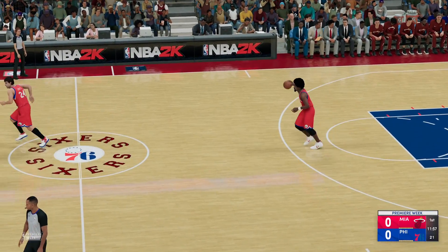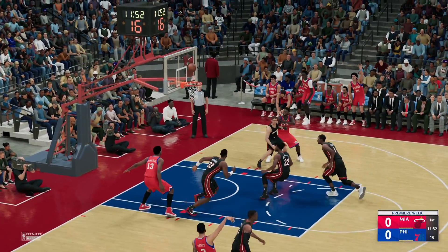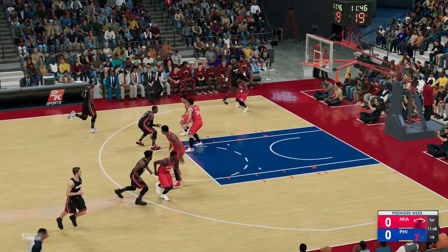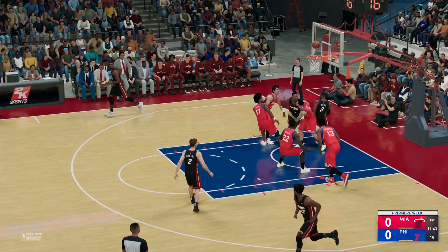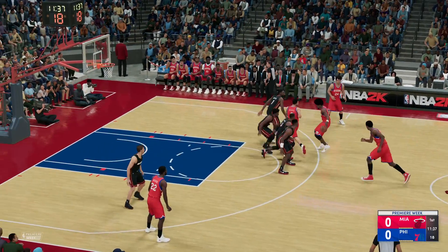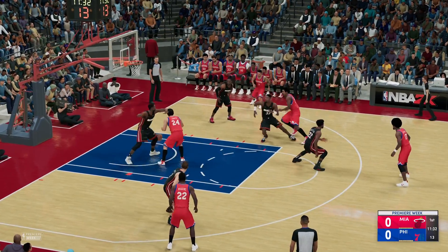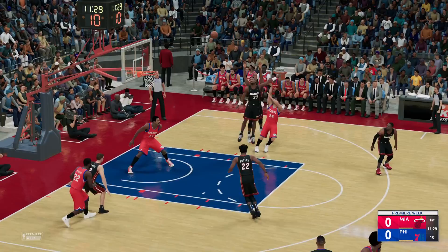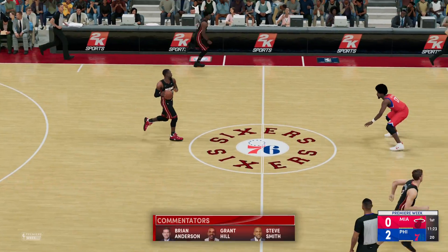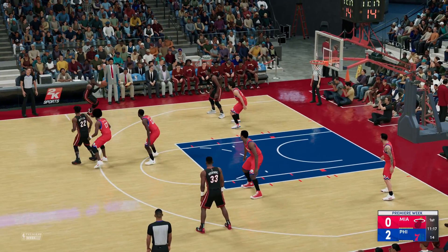We'll get the first possession. A look at our starters for the Heat. This one for three. Rebound by Bosh. Here's Wade. Chamberlain pulls it in. Irving against Butler. Pass to Jones. Redick on the wing. Back to Jones — shoots from 14, that's good on the jumper. What do you expect when you give him the clear look? That's just too easy. Early on, if you're him, you just want to see the ball go through the net and get into some kind of rhythm.